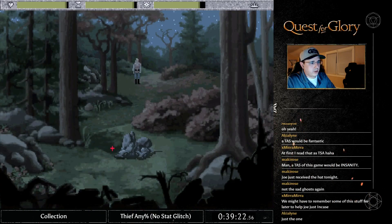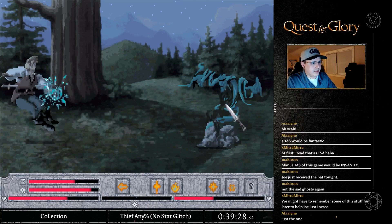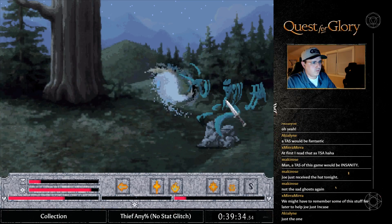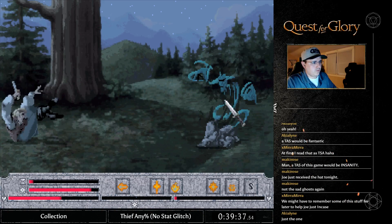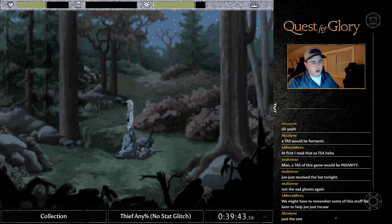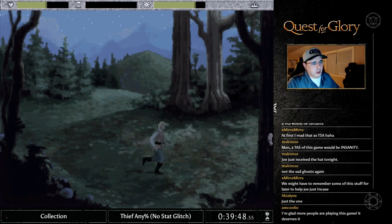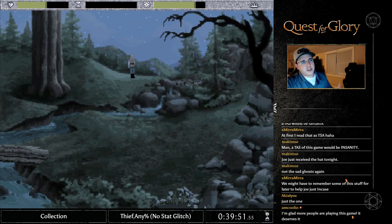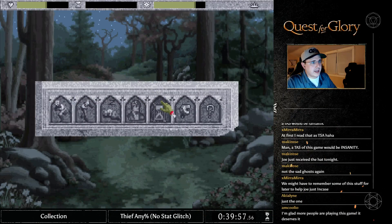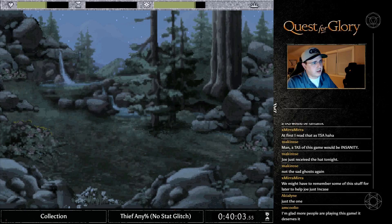We get an auto-save here, which is good because sometimes this fight can crash. Oh, that was not good. Got him — that could have been a lot worse. That was definitely not my cleanest fight, but we made it out fairly quickly. Ideally you want to spin over to him two or sometimes even four times — he will hit you and you'll end up exactly where you need to be, right next to him, so you can spam and stun-lock him, then spam attack.